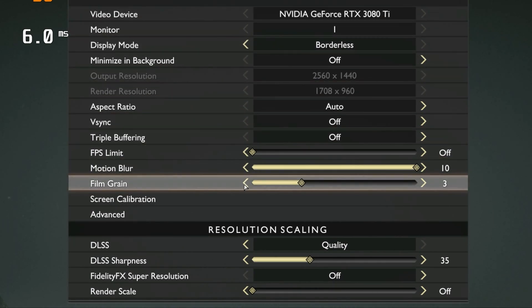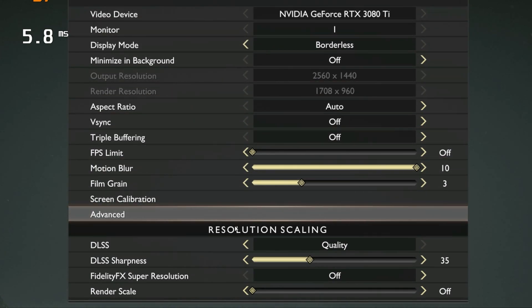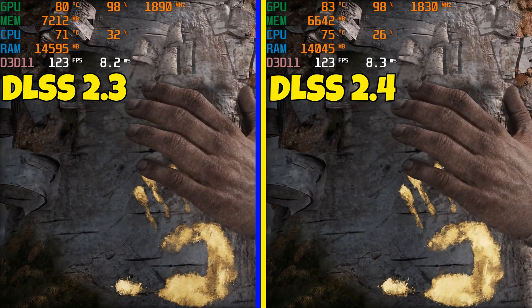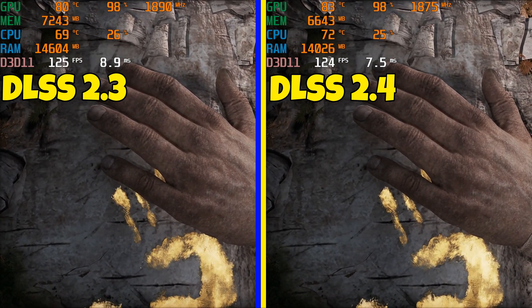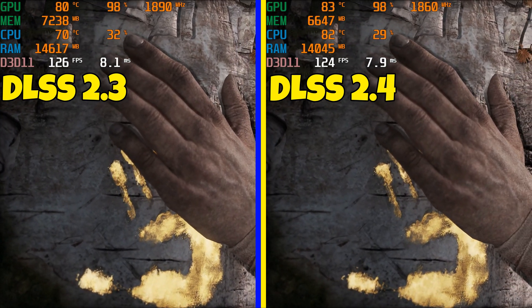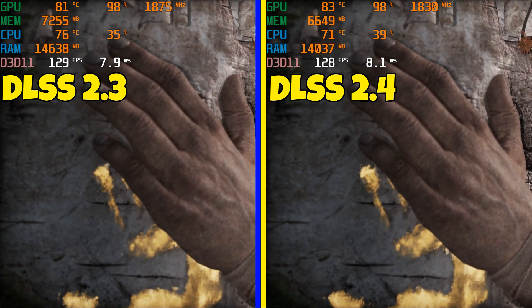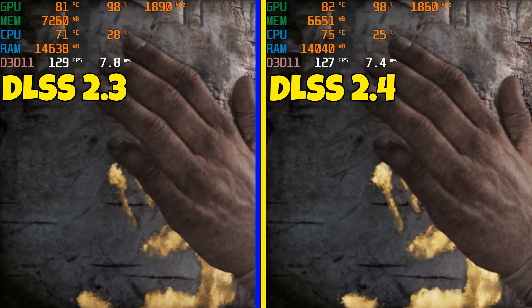The settings I'm using here: DLSS will be set on quality, then it's on 1440p, default sharpness at 35. Just pay attention to Kratos' hand and the bark on the tree — you tell me if you see a difference. I know YouTube is going to compress this a little bit.